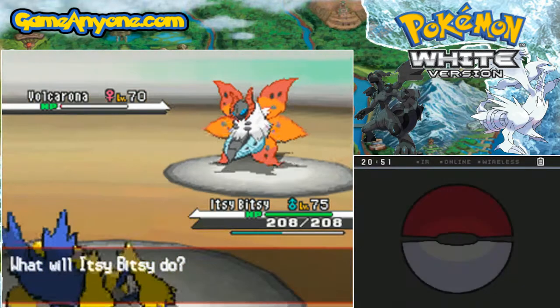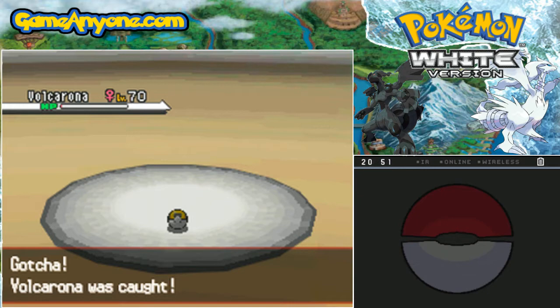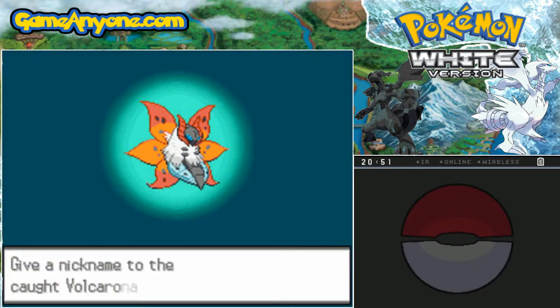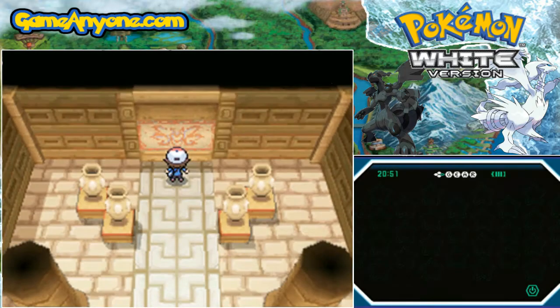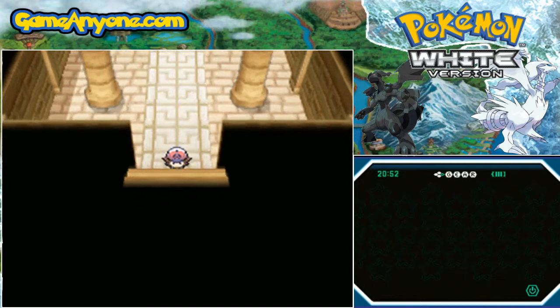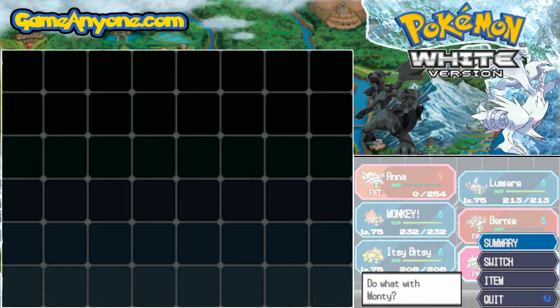Alright — Ultra Ball! You may be my last hope. One. Two. Three. Boom! And there we go, ladies and gentlemen — we have caught Volcrona. Volcrona's data was added to the Pokedex: a sea of fire engulfs the surroundings of their battles since they use their six wings to scatter their ember scales. The Sun Pokemon, Volcrona — doesn't deserve a nickname. That should take care of pretty much all of the post-game stuff I need to do. Anyway guys, gonna end it off right here — check out the other post-game episodes of Pokemon White and see you all for some other battles that will commence.